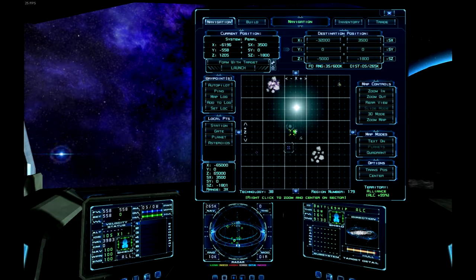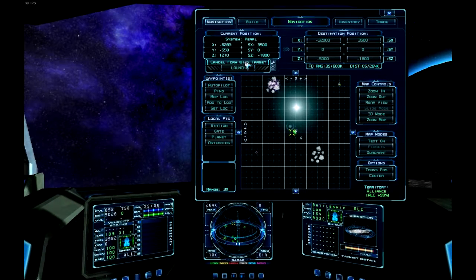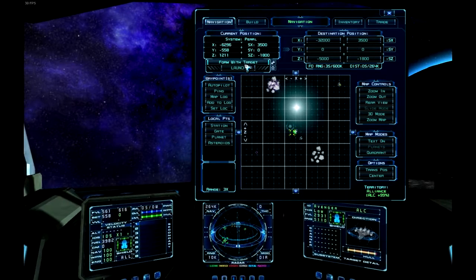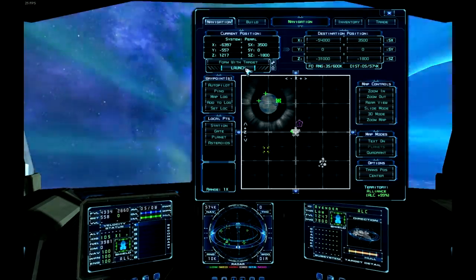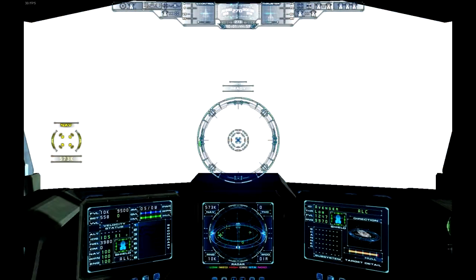Now to explain the rest of the window. Here at the top left we have the current position, which is the X, Y, and Z within the sector and the number of the sector in X, Y, and Z. You have 'form with target', which is an easy shortcut for that action. And you have launch. I'm going to jump away to my nav point by clicking that button — and there we go. That's a player icon.